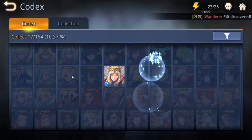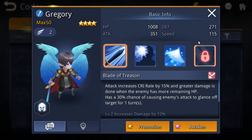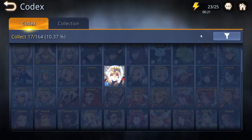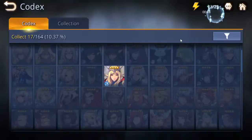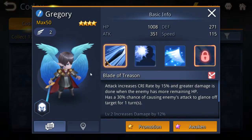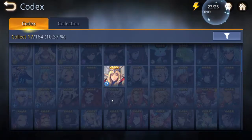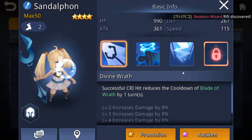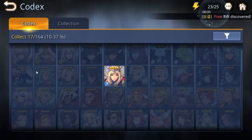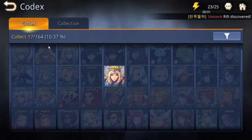Four-star characters seem to have the same setup as five-stars. One character's wings actually look pretty dope. Yeah, overall it's actually pretty interesting how the character skill system is structured across rarities.